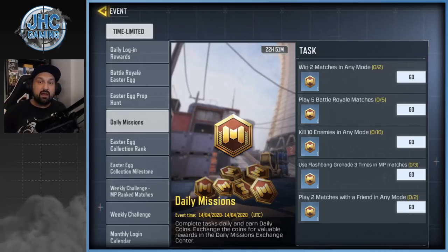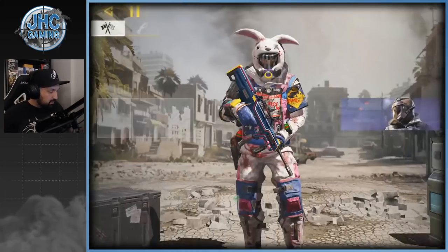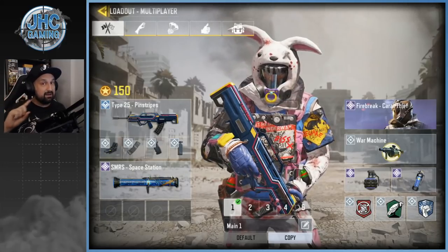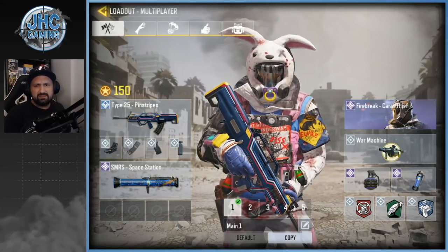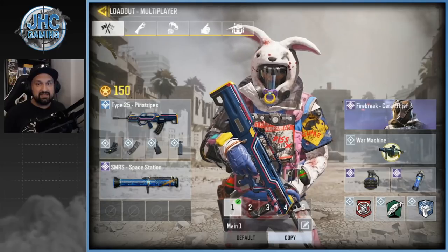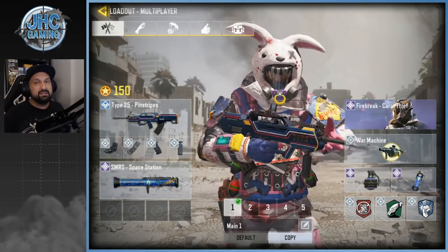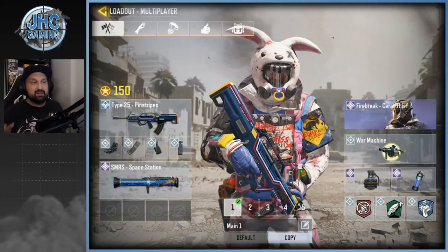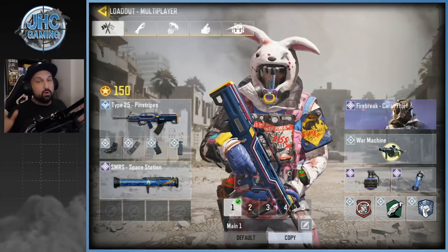Five Battle Royale games is going to be an hour plus, and Battle Royale doesn't give many Easter eggs anyway, so you've gotta be playing multiplayer for fast eggs. The other missions are kill 10 enemies in any mode — we're gonna do that today — win two games, and use a flashbang three times. I created a new loadout specifically for farming eggs. We're using the Type 25, very fast fire rate, perfect for close range on Kill House. We'll use Hardline to get scorestreaks faster — Sentry Gun, Predator Missile, and Hunter Killer Drone — all scorestreaks that give us kills.